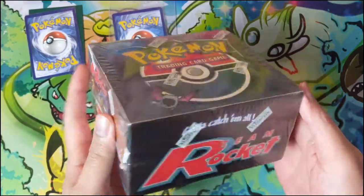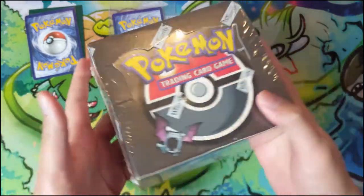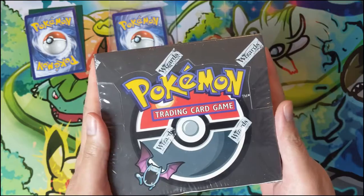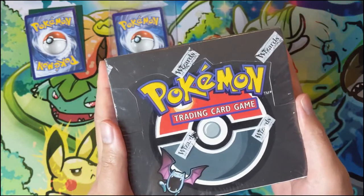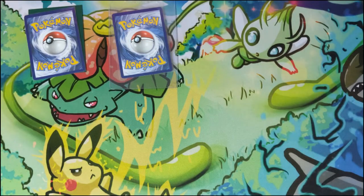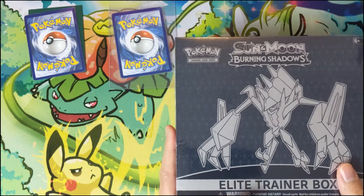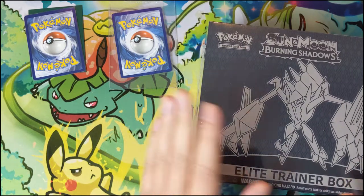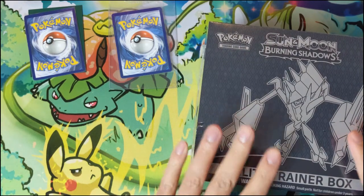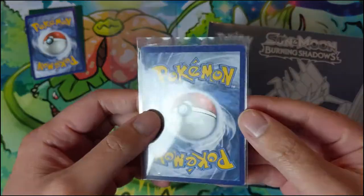All right people, it is time for the unlimited rocket booster box opening — probably one of these hasn't been opened since 1999, and I don't think it's ever been opened on YouTube. That's about as much of an April Fool's bit as we're going to do on this channel. We are going to be trying to look for a rainbow Charizard from this Burning Shadows ETB, and before we get into this we do have one problem to talk about: print quality.